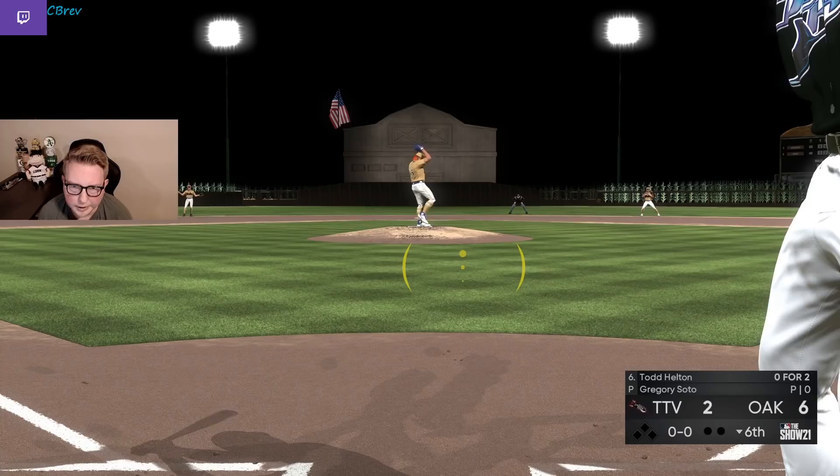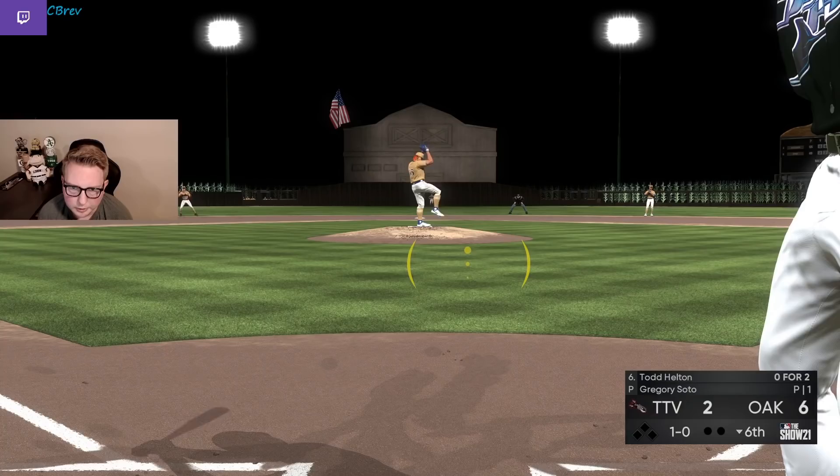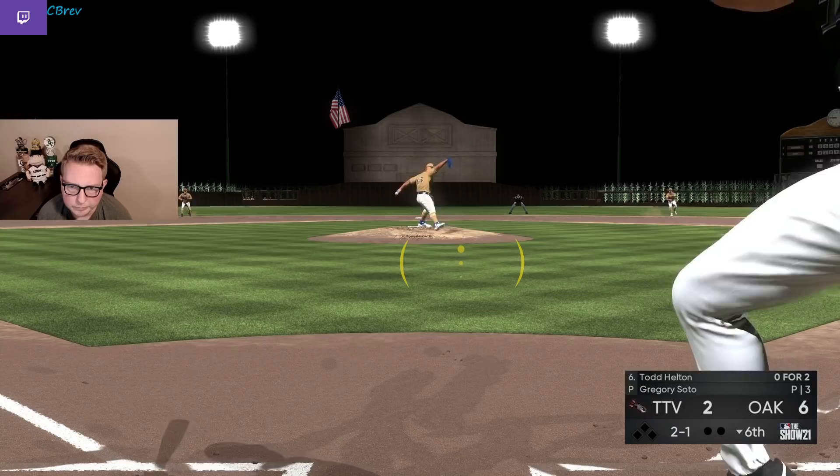Soto comes in to face Helton. We do have 6-7-8-9, so possibly won't do much this inning, but we'll see what happens. Obviously I'm not going to pinch-hit for Helton here — I don't need to. Nobody on base, we have the lead, so no pressure. We'll just hit left-on-left for this at-bat and move on.